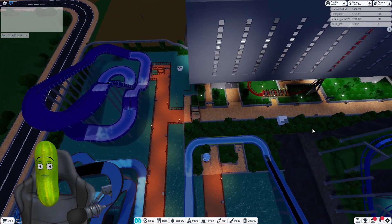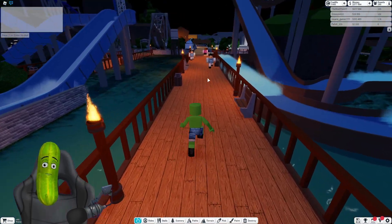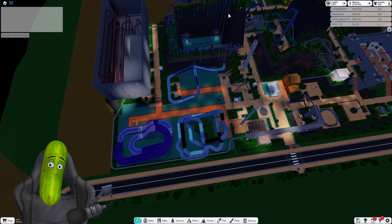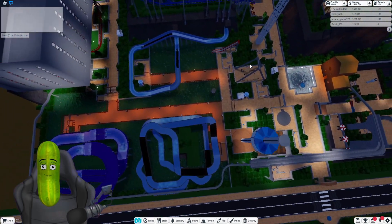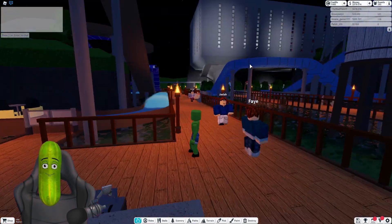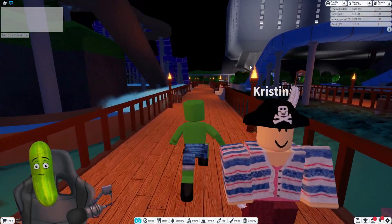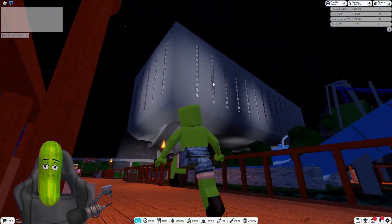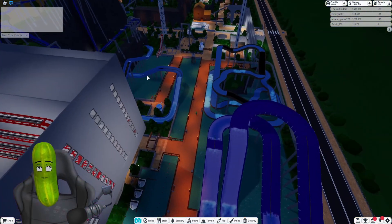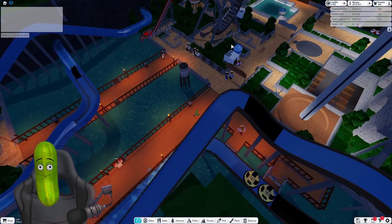There is only one more thing to show, which is that I have now actually gone and added some lighting along here in the form of torches. I haven't figured out what I want to do with the lighting around that part of the park yet - there's not really any type of lighting that fits very well. But this just means that at night time it's all lit up, rather than having guests basically walk through darkness to all the rides. It just makes it look nicer.